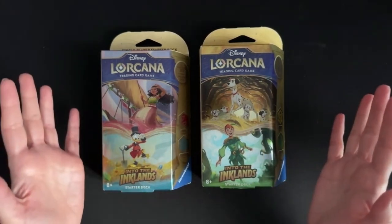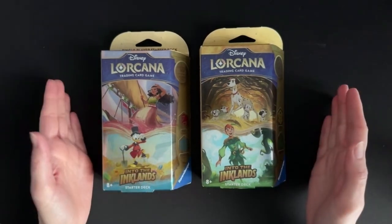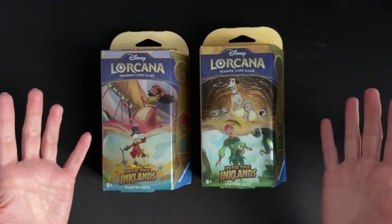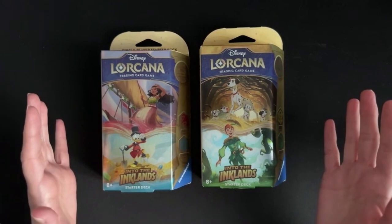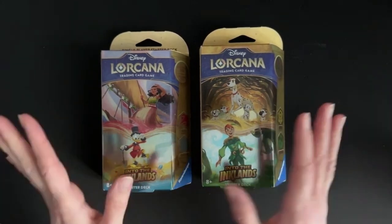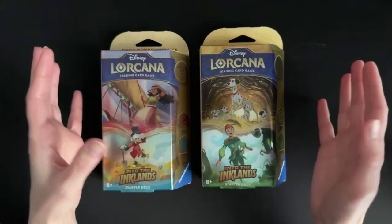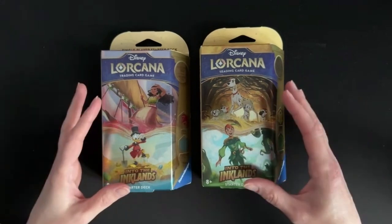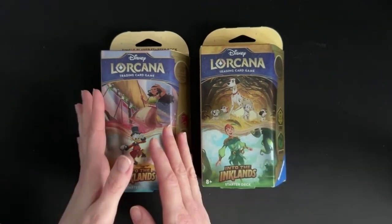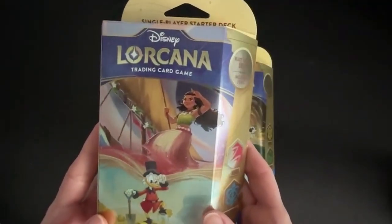They did the same thing with Floodborn, whereas with Chapter 1 they actually gave us three starter decks. I'm not sure why we're now just getting two each run, because we've actually played it with more than two players and it's quite a fun way to put the game together. They've redesigned the boxes this time round — the colouring has all changed. Chapter 1 and 2 both had very dark colours, but this is much more of a golden colour, and once again the covers on the boxes are all foil.